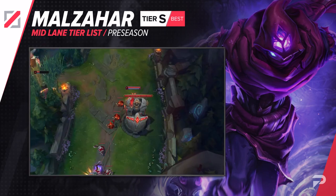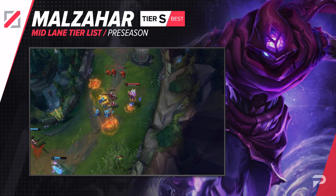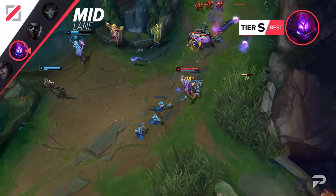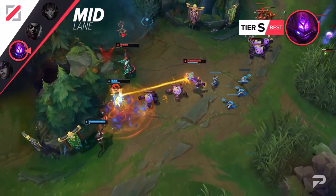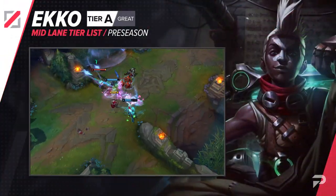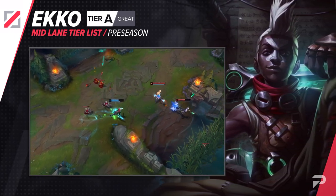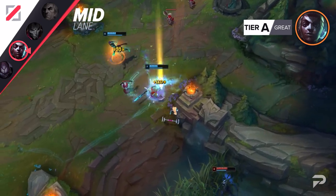Malzahar gets promoted to the S tier for this patch. He's not the most exciting to play as or play against — he's kind of on the same level as an enchanter when it comes to how much you really interact with the game. You just sort of neutralize the laning phase and then press R for some free kills. While boring to some, this is a really effective way to win the game since there's really not much you can do to mess that up. While Ekko Jungle is doing insanely well, in the mid lane he's not doing so hot, so we're moving him down to the A tier — don't be surprised if a good chunk of games are just over before you get strong enough to do much about it.